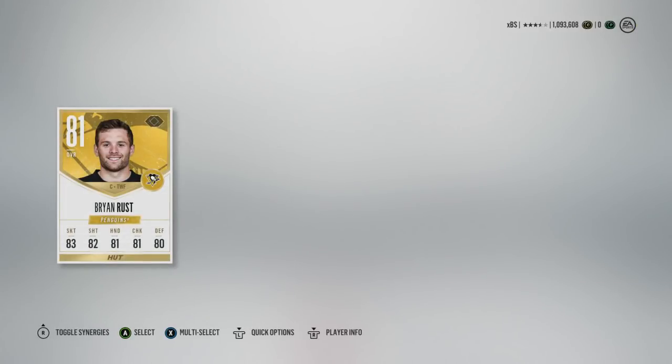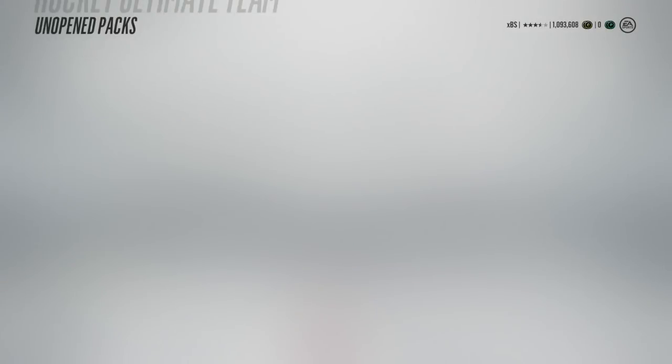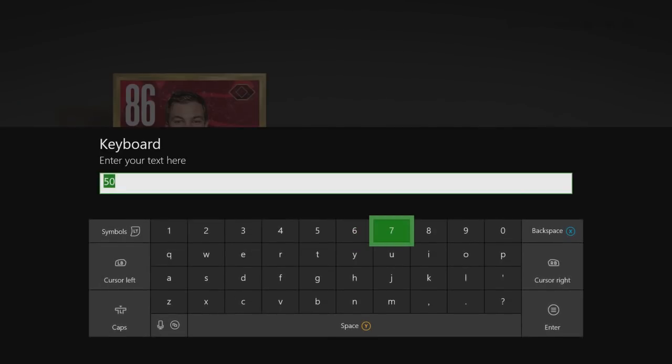Holy shit — Brian Rust! Oh no wait, that's nobody — never mind. I was just trying to go crazy over something that was nothing. Okay, now that — that is a good pull. That's about 10k, the price of 10 collectibles. Doesn't make up for all the collectibles I spent, but we'll take it. I think he's down to like 8k right now so we'll throw him up for 8k.